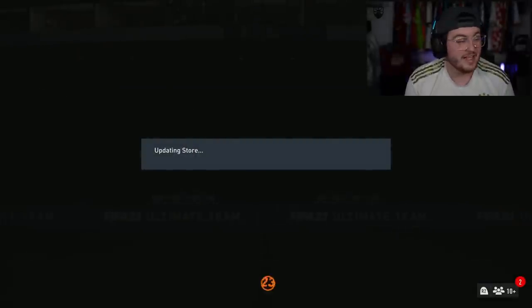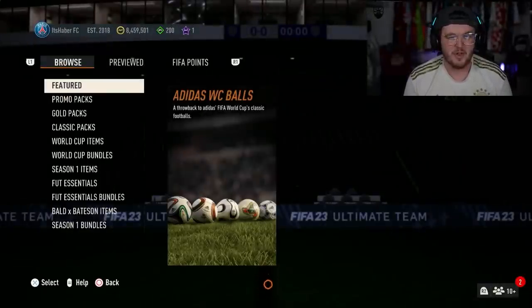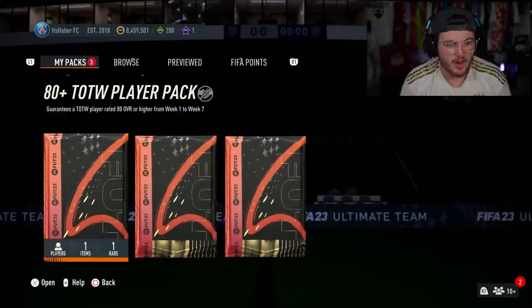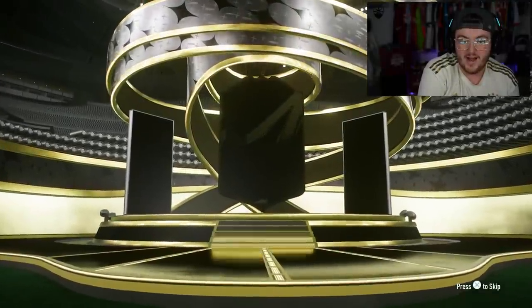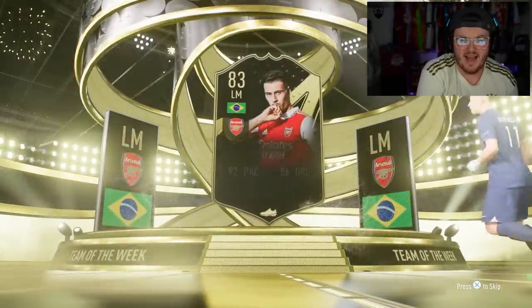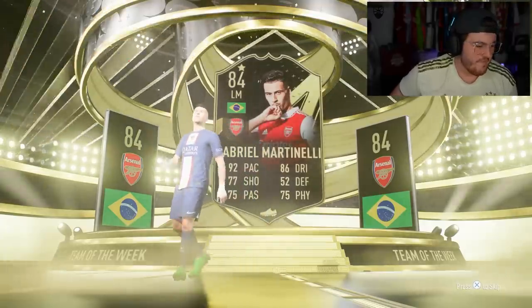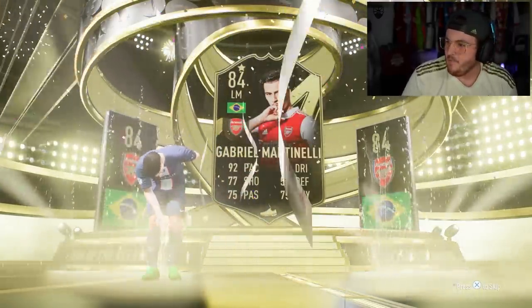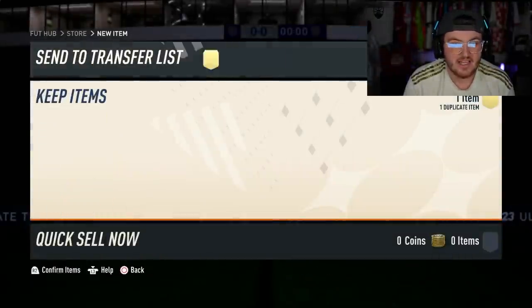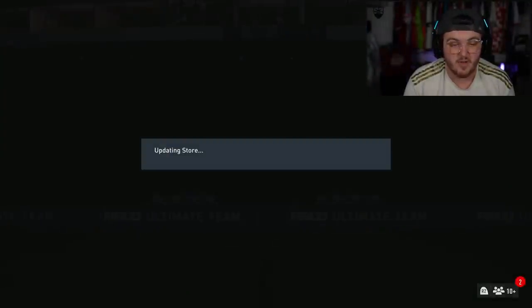They were really good — five Team of the Week packs, three of them were decent. We've got three more of these, so we might as well open these up. Walkout in the first one — Brazil left mid. It's Martinelli. I was hoping for Neymar or Casemiro, either would have been very nice. Martinelli — bit of an L. At least he's tradable though, I'll take that. I can sell him on.